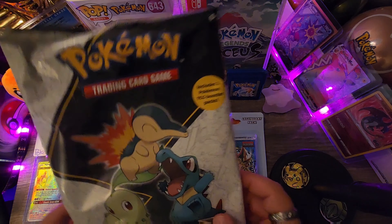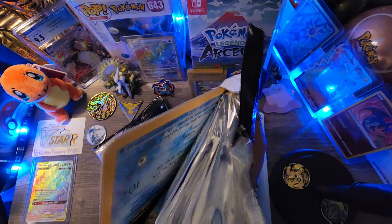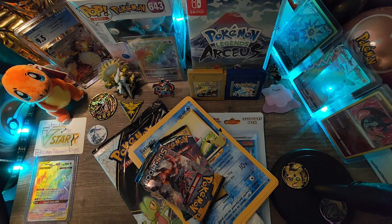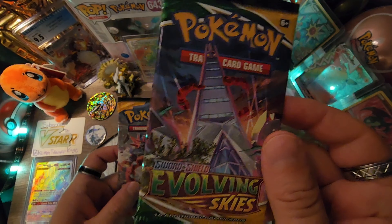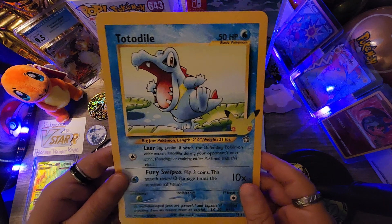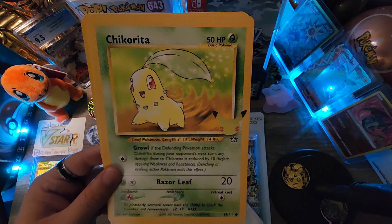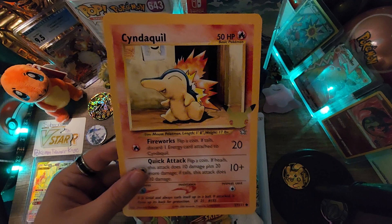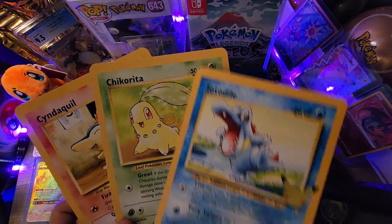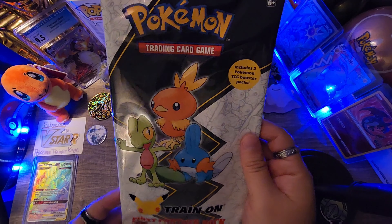Alright, let's see what we can pull from this first Partner Pack. It looks like we got some good packs in here — Evolving Skies and base set Sun and Moon. Let's check out the oversized cards: Totodile, some of those gold and silver vibes, Chikorita, and Cyndaquil — beautiful cards.